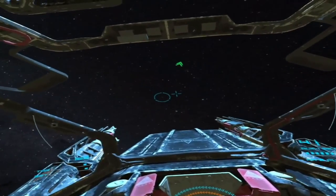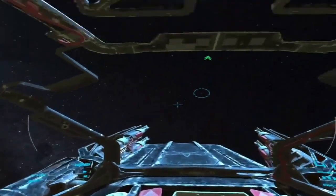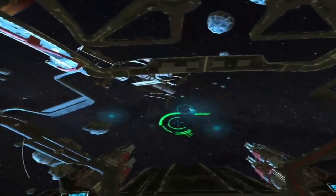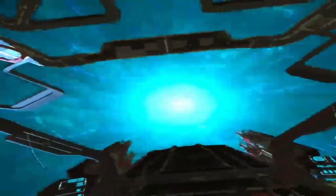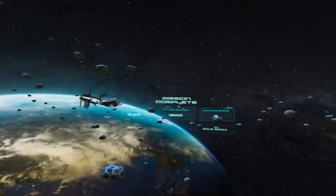Nice shooting, Contractor. Looks like you'll be able to look after yourself. It's the only way to get the warp drive to work in these smaller fighters. To jump, align your ship with the warp vector. Report to the debriefing after arrival.